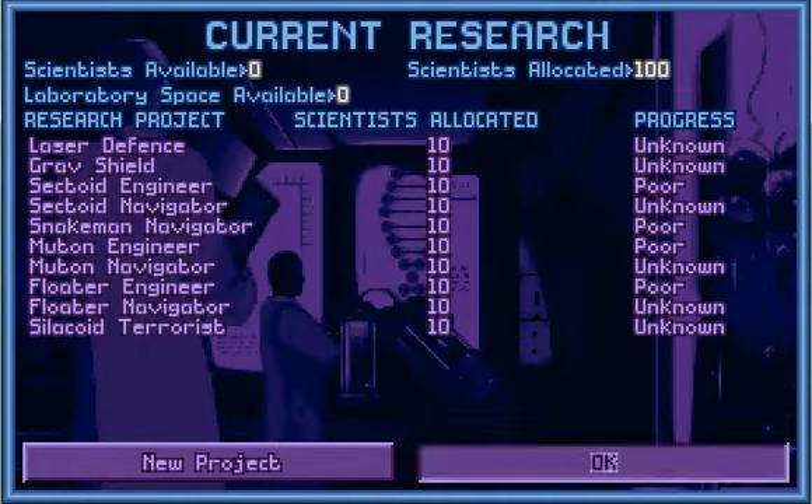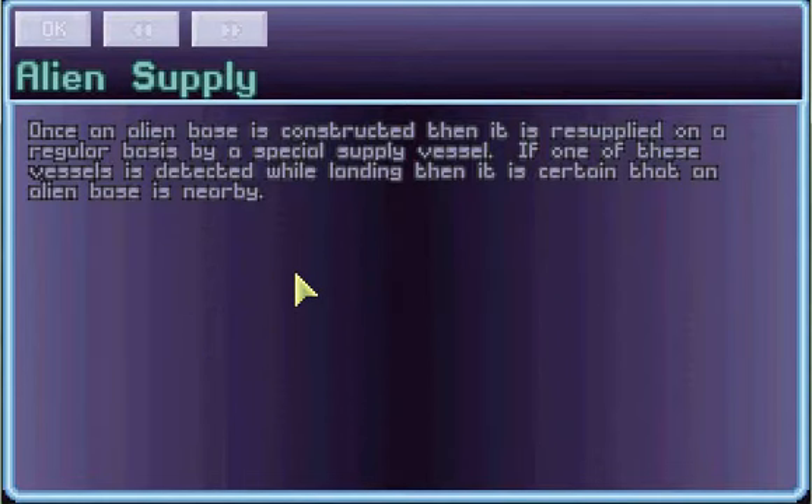Laser defense. Alien Supply — once an alien base is constructed, it is resupplied on a regular basis by a special supply vessel. If one of these vessels is detected while landing, then it is certain that an alien base is nearby.